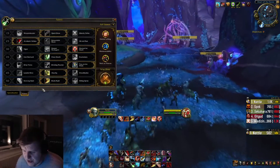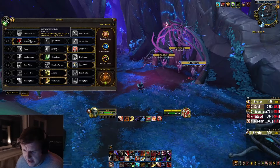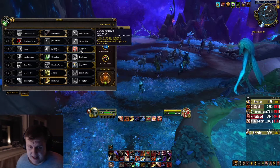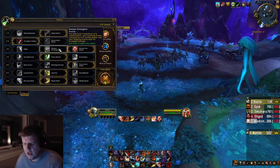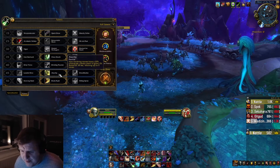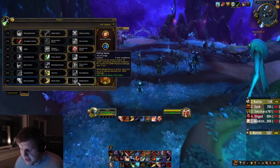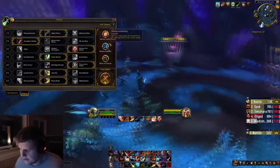So that's the talent choices I use. Quick recap: I don't change Quick Draw or Acrobatic Strikes. I swap between Deeper Stratagem and Marked for Death — Marked for Death for dungeons or raids with lots of small adds that die fast, Deeper Stratagem for single target and cleave fights without many small adds. Fourth tier is Cheat Death, fifth tier is Prey on the Weak, sixth tier is Alacrity. Last tier I swap between Blade Rush for AoE dungeons and Killing Spree for single target. PvP talents, just pick whatever you want.